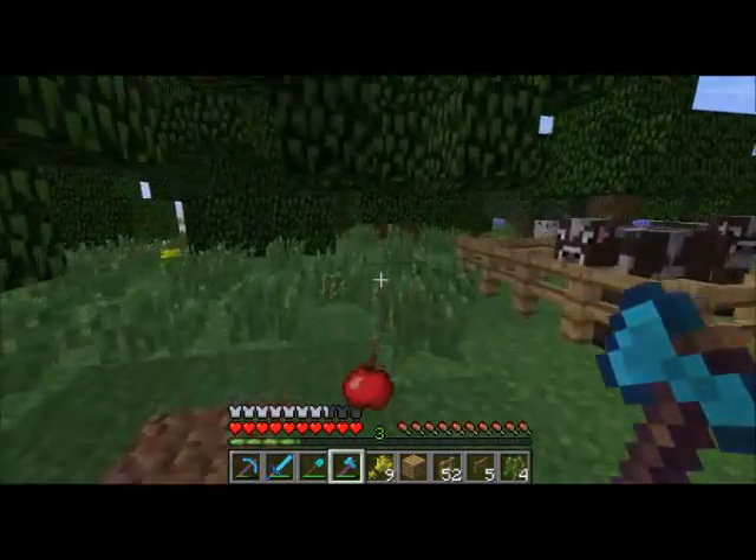We can get rid of this ugly one here. We'll do it with pumpkins! Our main light source is going to be pumpkins, because they're cool and we love pumpkins.